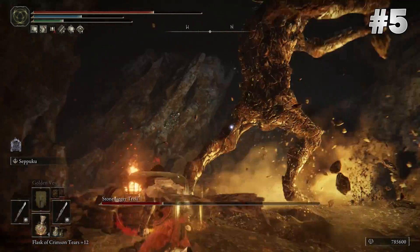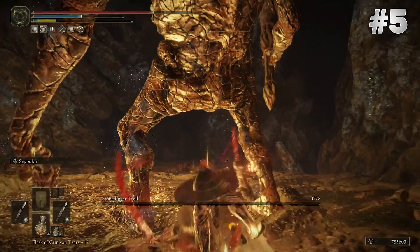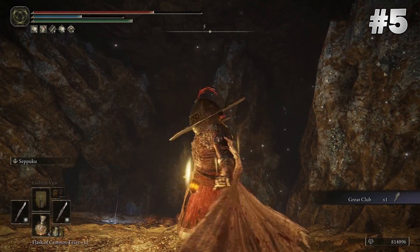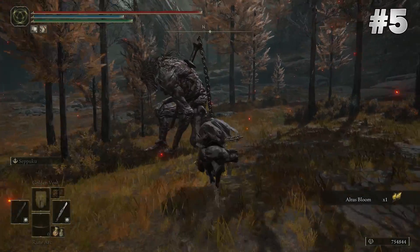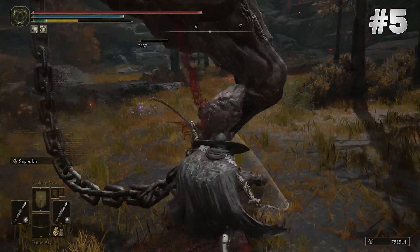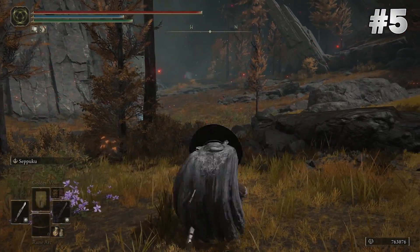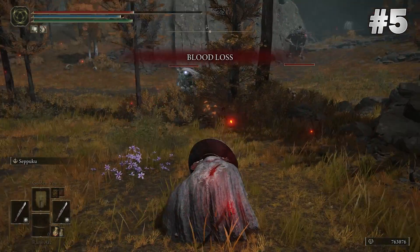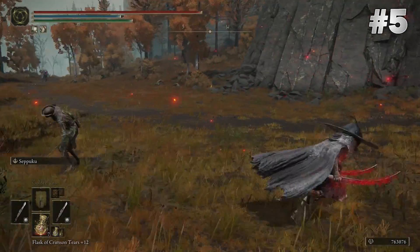Bleed build turns Elden Ring from tracing enemy movements and dodging at the right times into an absolute hack and slash, which is why it's considered the noob build — anybody can use it to get through the game with ease. But it is still very satisfying coming up against a demigod with just a katana and absolutely destroying them in seconds. If you don't want dual katanas, you can use pole blades to become even cooler. If you just want to have fun, chill out, and destroy everything, bleed is the way to go.